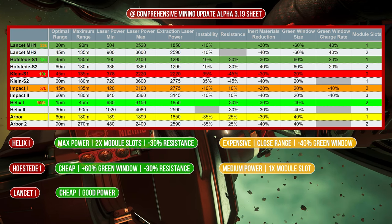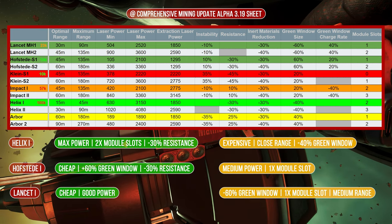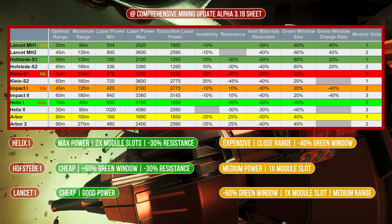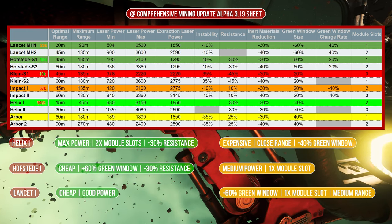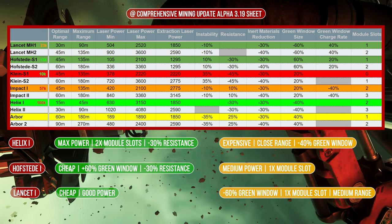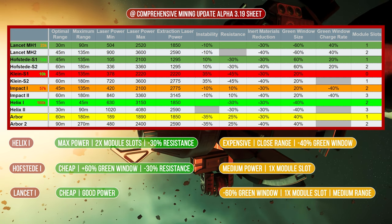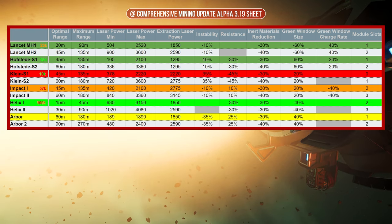A cheaper, recommendable alternative is the Hofstad, which offers an enormous plus on the green window, but only one module slot and also has noticeably less power. And for more sensitive miners, we can also recommend the Lans, which is also cheap and has good performance. However, this reduces the green window considerably and also offers only one module at a medium range. And since the topic of mining equipment and loadout often borders on questions of faith, these are our recommendations. There are of course others, which can also lead to success.